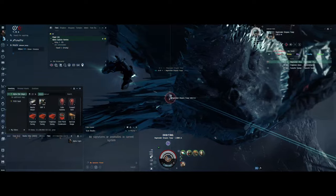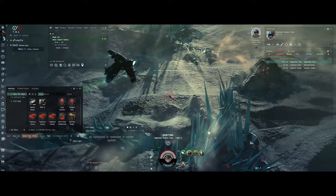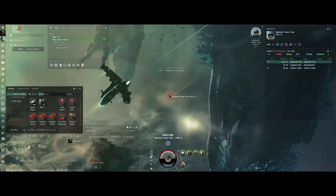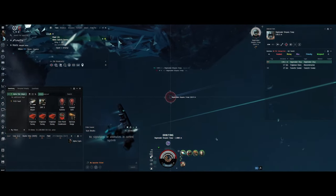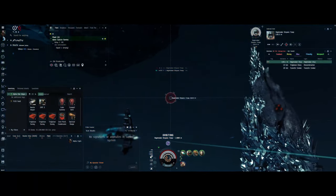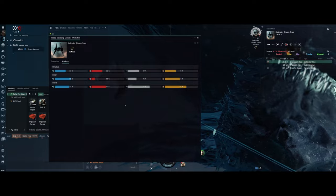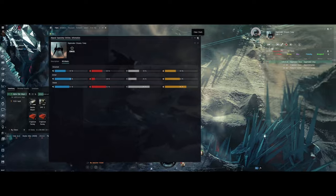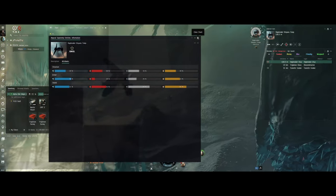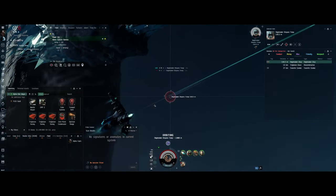This is the first time I ran into this particular — what is it, a Sky Breaker? It seems like it's a Sky Breaker. And it's a shield tank Sky Breaker. So I'm checking its damage — how can I apply my damage? It seems to have pretty good EMP resistance. And maybe for this one, I should have switched to a different ammo type that I didn't take with me.